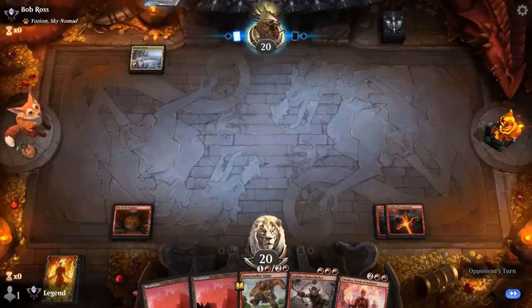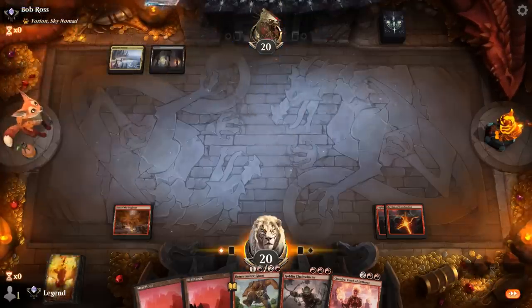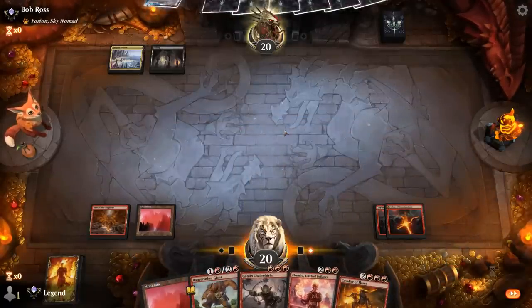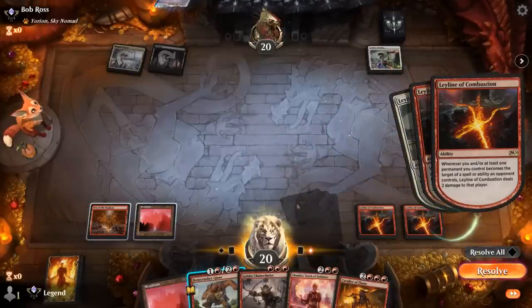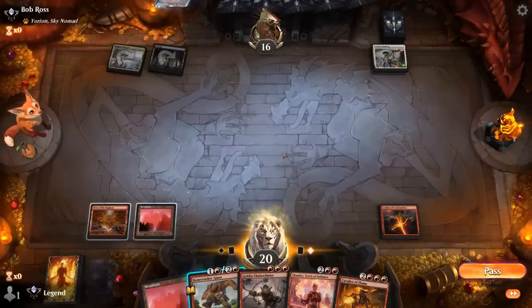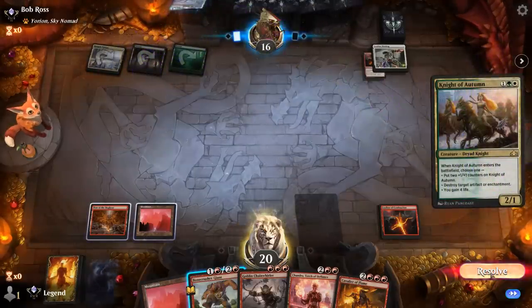Opponent is on an Azorius deck — could be a four-color enigmatic incarnation pile or some other control variant. Taking out our creatures is going to be pretty painful for them, but the opponent's got a Binding. At least our Leyline still dealt four damage on the way out. There's one Leyline left, and then a Knight of Autumn to destroy our second.